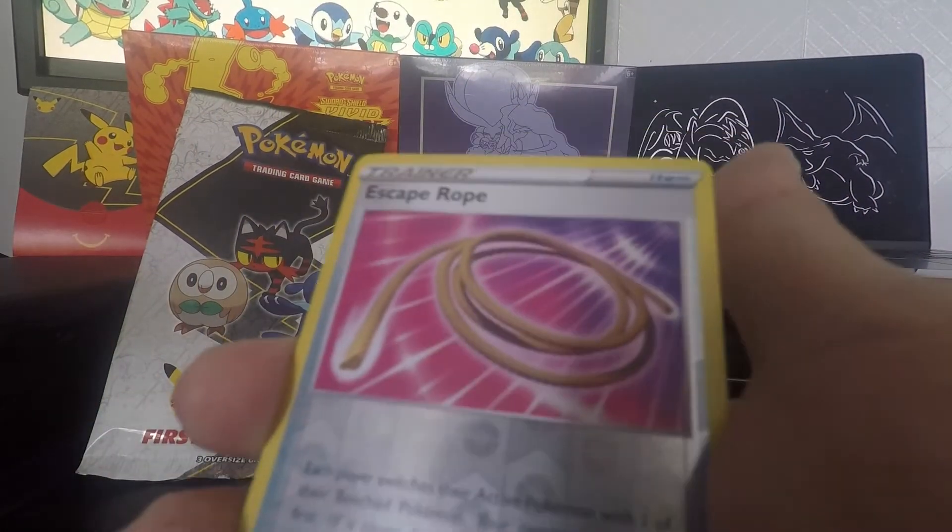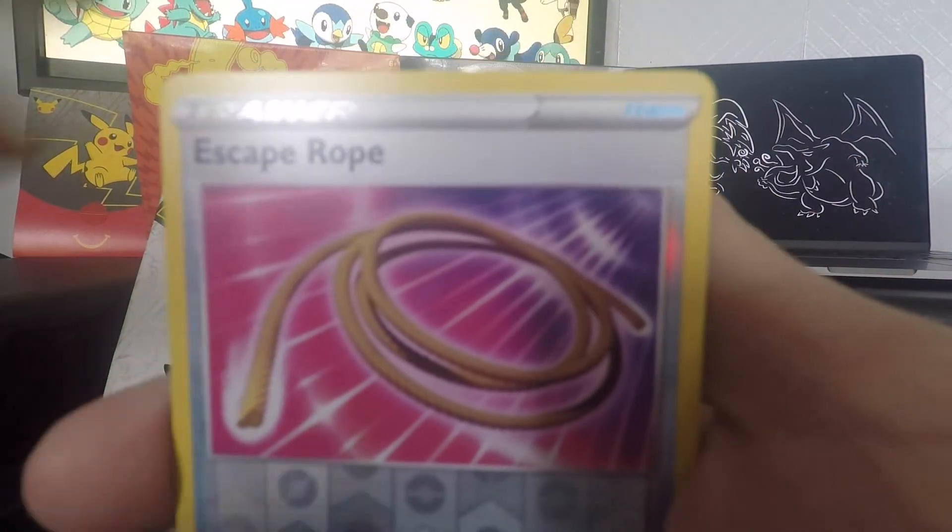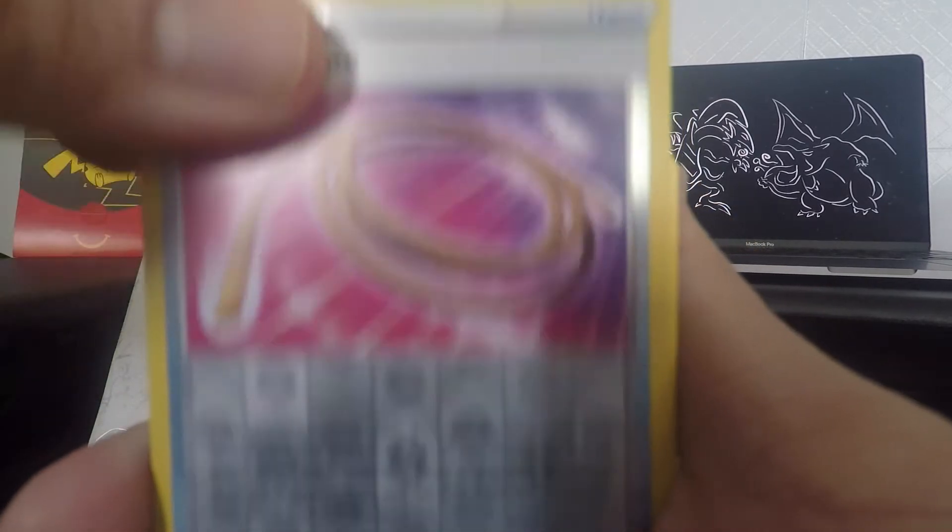Escape Rope — this is your reverse. You needed all these to get away from the Zubats, 100%. And final card.